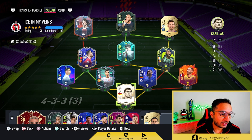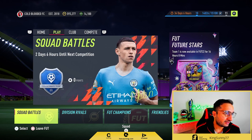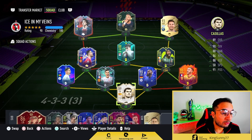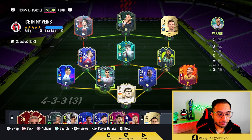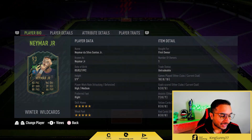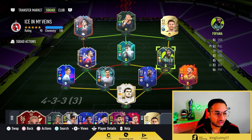Many of you were asking me in the comments about my team, so this is my team as of now. We do have these coins and FIFA points to open tonight when Team 2 drops. I packed this player out of Winter Wildcards objectives — yes, I got lucky. We'll talk more about the team later on; now let's go into the custom tactics.